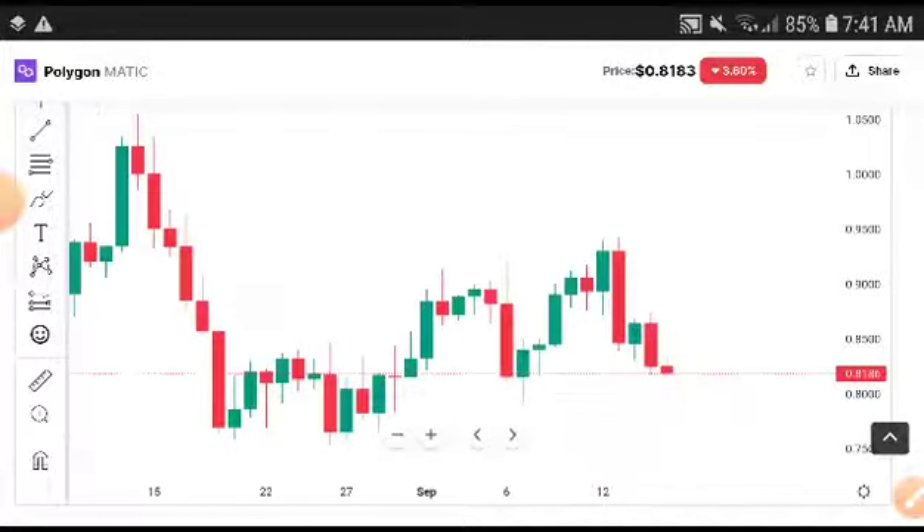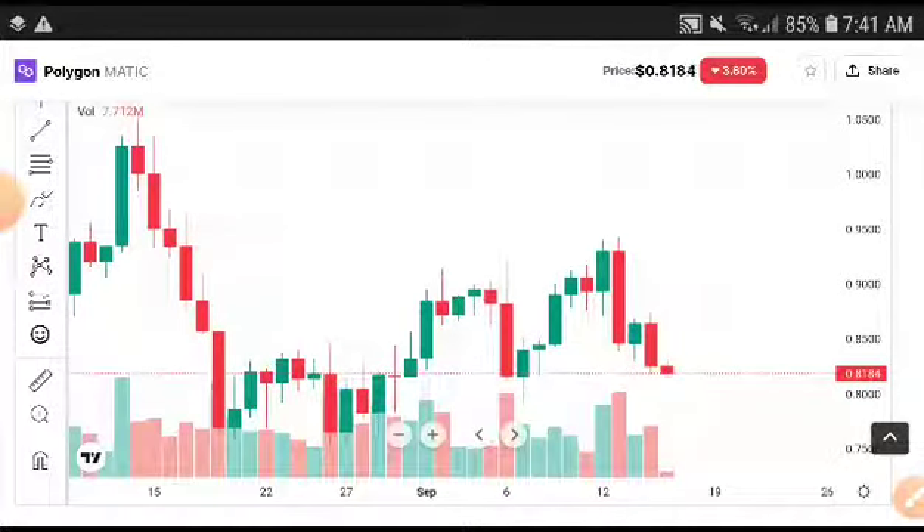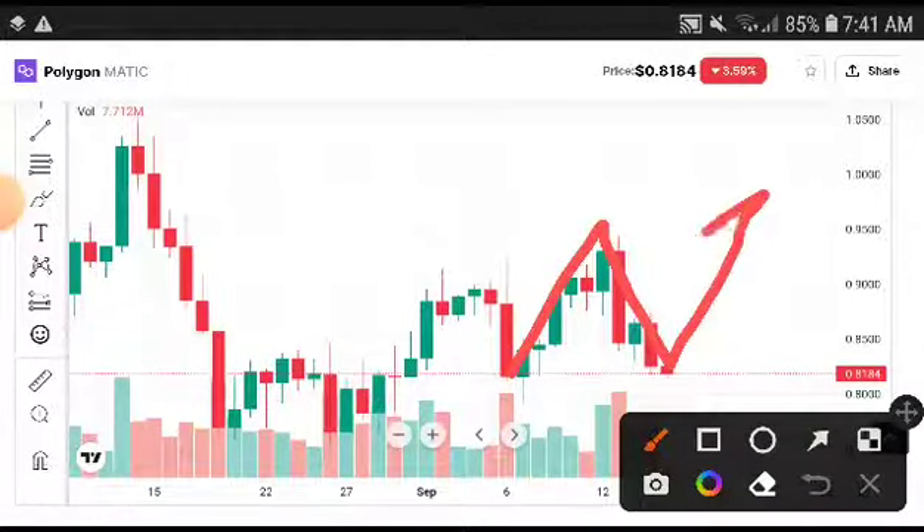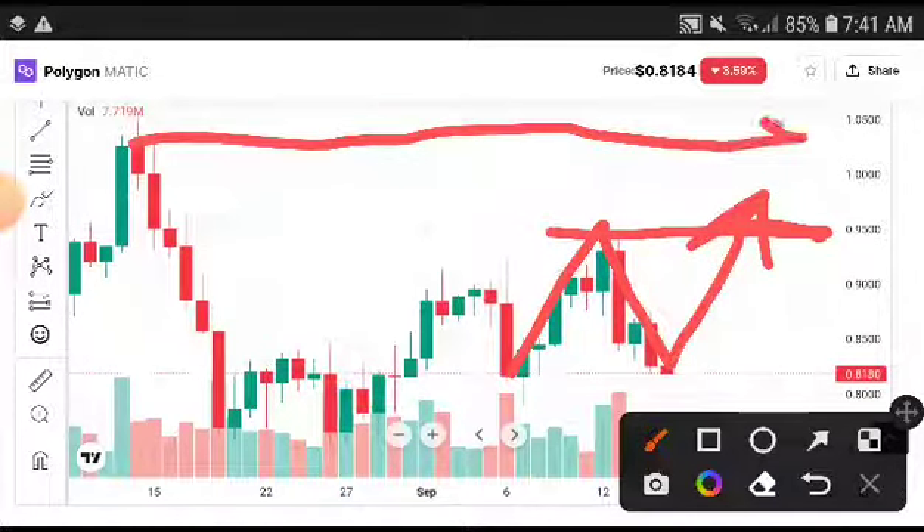As you can see here on the chart, the methods are showing higher and higher positions — confirmed higher highs. The first target is $0.9500. If Polygon pumps and breaks that point, that is confirmed it will reach there. The second target is $1.0500.